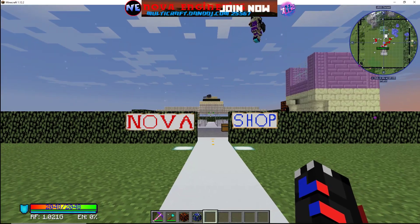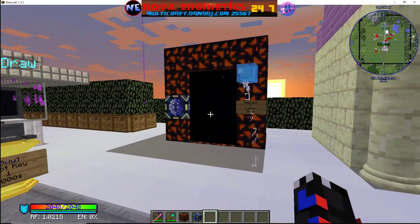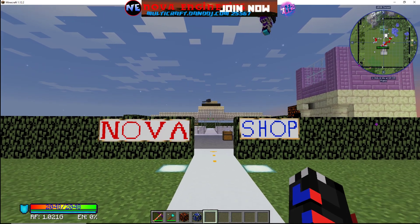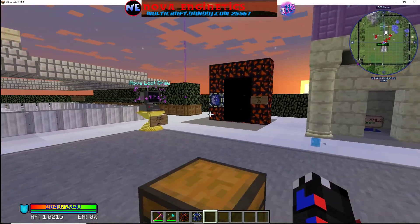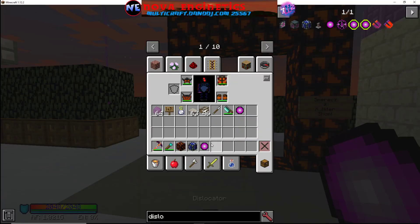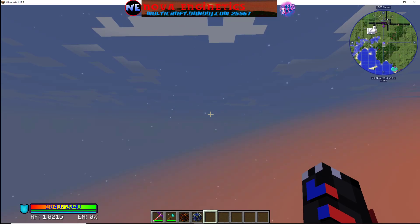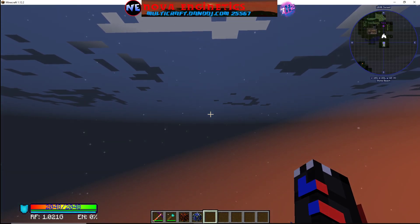As you can tell, it teleports me the way I was looking. Just like that — that's the way I was looking when I shift right-clicked, so that's where it's going to spawn me.